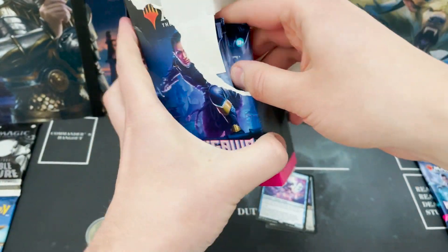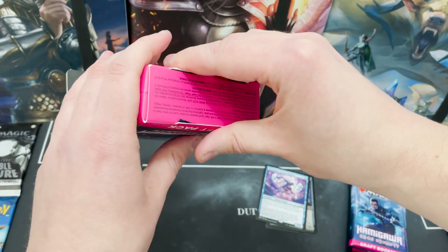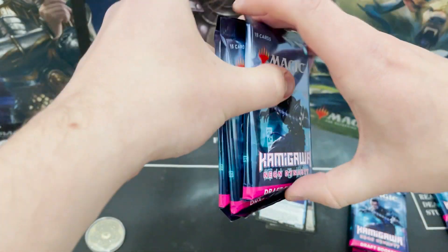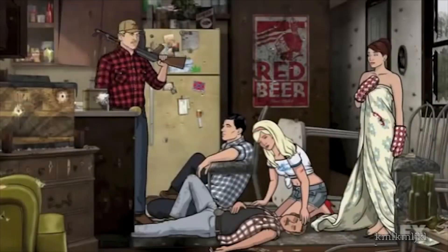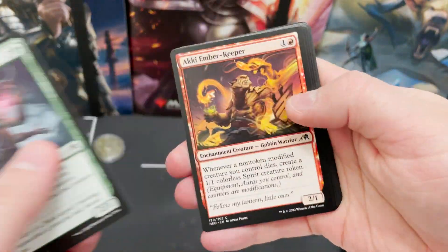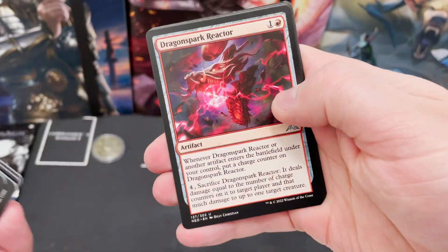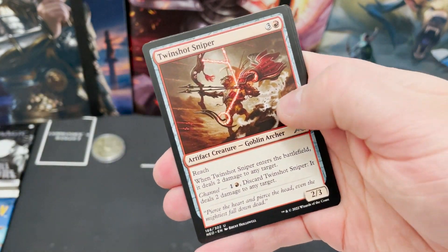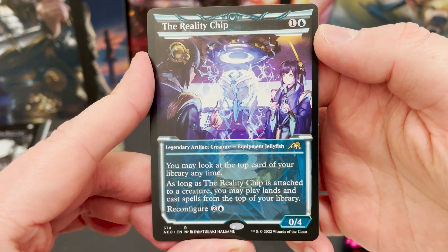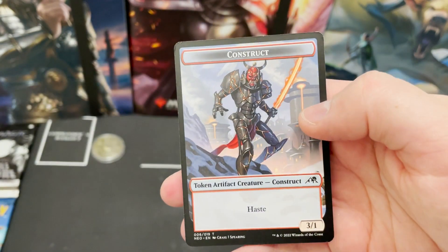Let's butcher this even more. To get something really, really valuable — Reach to the Sky. Just to celebrate, Twinshot Sniper. And that alternate art Reality Chip — Equipment Jellyfish. As long as it's attached to a creature, you may play lands and cast spells off the top of your library, with reconfigure. That is really cool. We've got a Jungle Hollow and a Construct token.